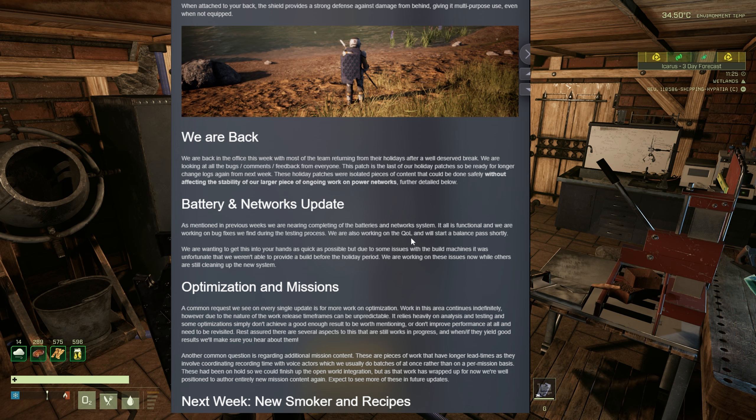In other news this week: battery and network updates. The devs say that as mentioned in previous weeks they are nearing completion of the batteries and network system. It is all functional, and they are working on bug fixes found during the testing process, as well as quality of life improvements, with a balance pass starting shortly. Hopefully we might get our hands on this soon.